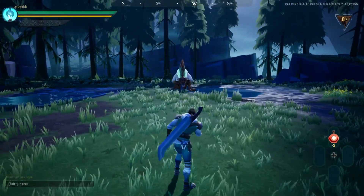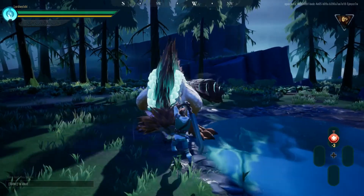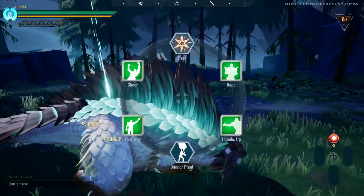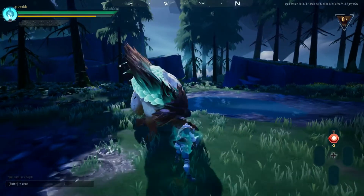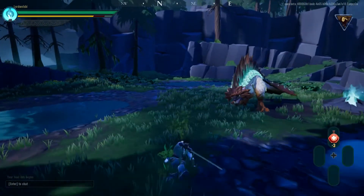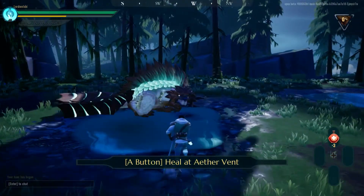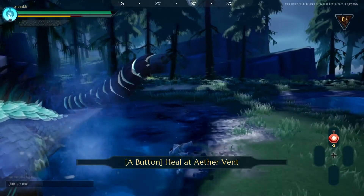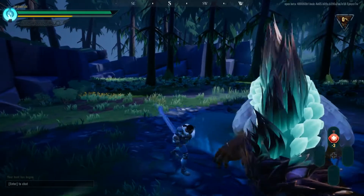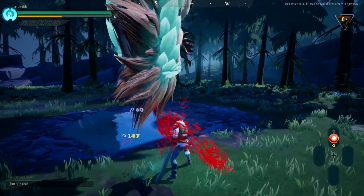Excuse me while I drink a health potion. Heavy attack — and then dodge. Couple of light attacks. Yeah, that's what we're after! Come here. I'm not even hitting you! Don't get mad at me! Now I am.